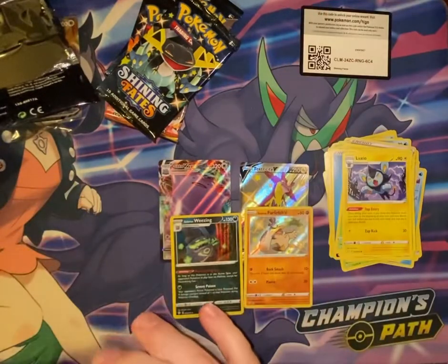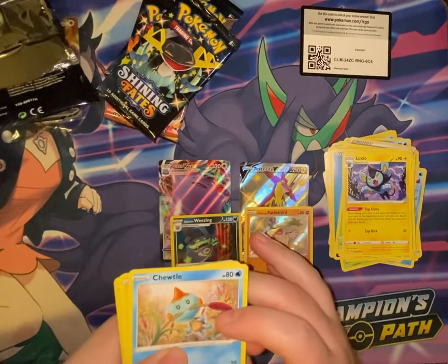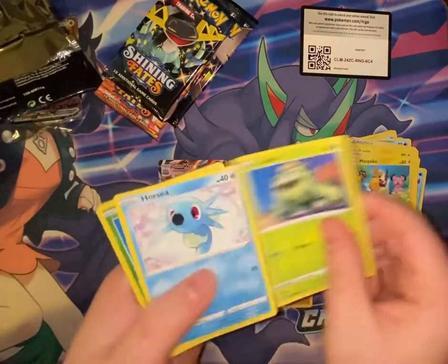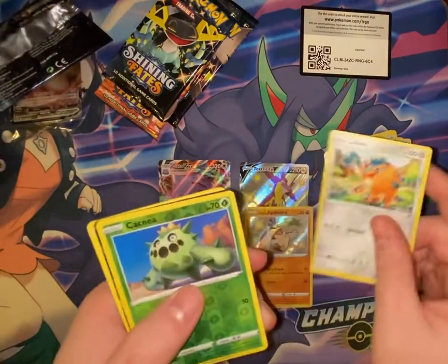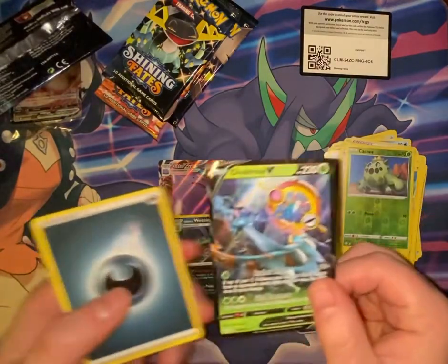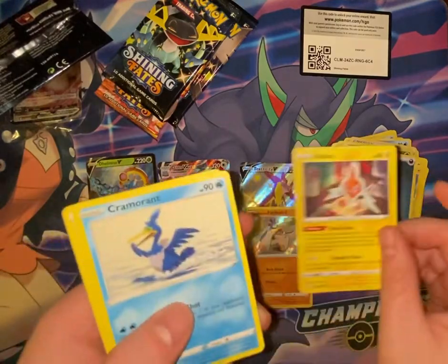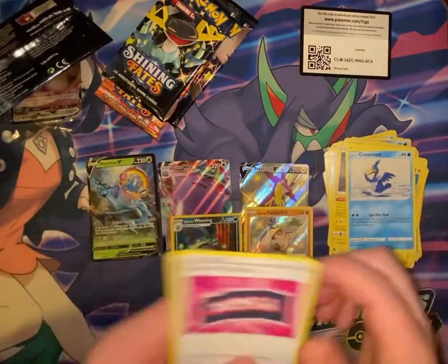Pack 6 and pack number seven: Choodle, Morpeko, Cacnea, Horsea, Cufant, Cacnea, Delmise V, Dark Energy, Rotom, Cramorant, Team Yell Towel.